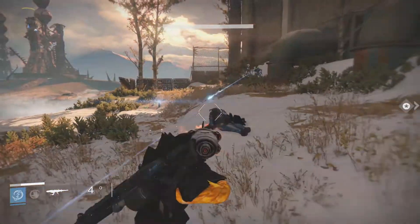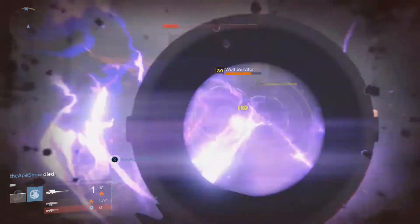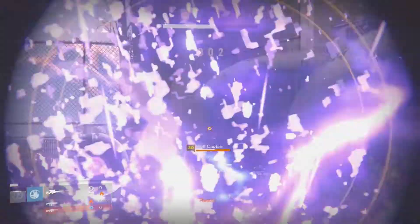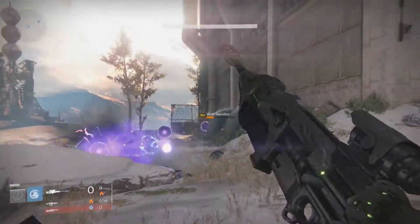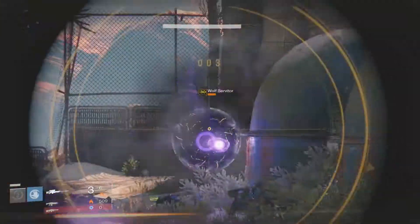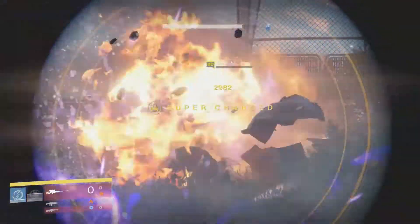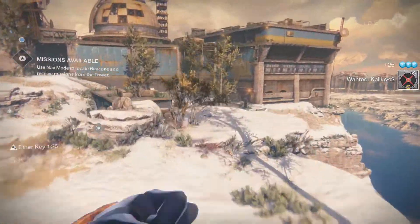That's not the only thing that comes out of these events. After a few waves, the wanted target — Kallax 12 — will show up in the Skywatch. Once you kill everything, including Kallax, something amazing happens: if you have the bounty, you will complete it, but there's more than just that.